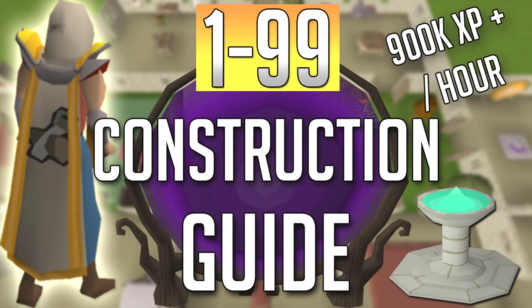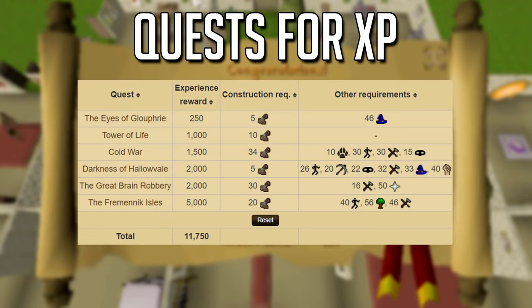Thank you for clicking on my 1 to 99 construction guide. I'm gonna make sure by the end of the guide you know everything you need to know about construction, because there were a whole bunch of new player-on-house updates that happened a couple months ago and most new or returning OSRS players probably have no idea about any of these updates. Every one of these guides includes a quest list — I'd highly recommend doing quests first, especially Fremennik Isles which gives 5k construction XP, though you will need level 20 construction to begin it.